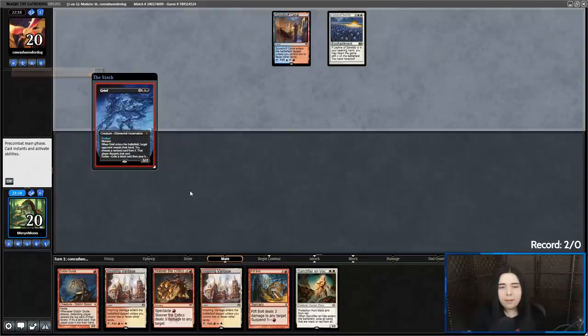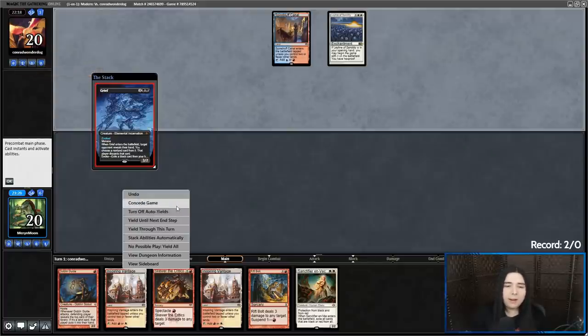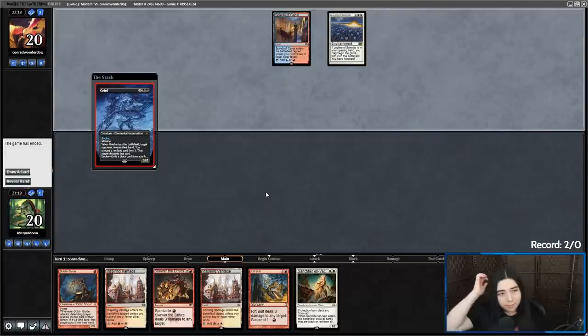Grief. I think I just scoop and not reveal Sanctifier. Alright, so Leyline — definitely bringing in Wear and Tear. To get around Leyline, I think we bring in Roiling Vortex.